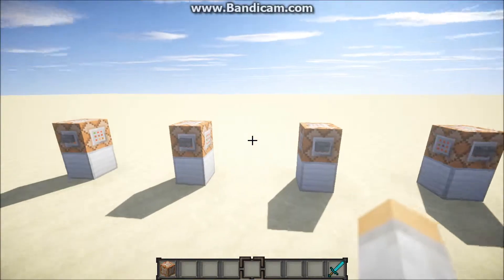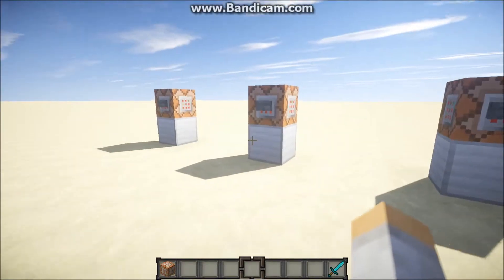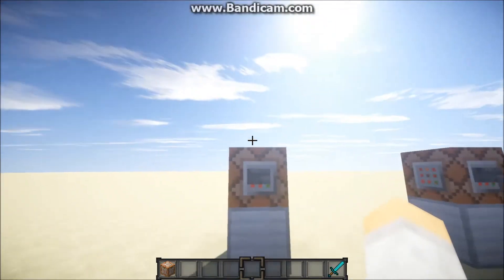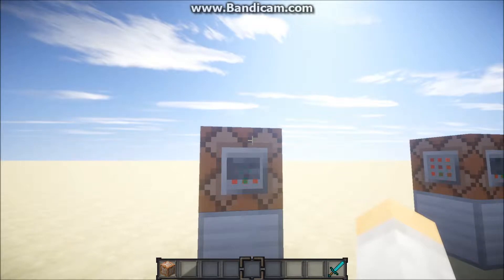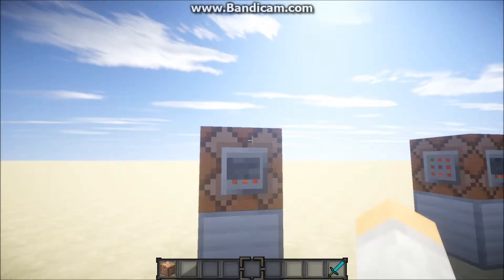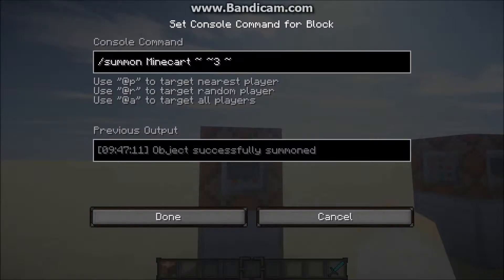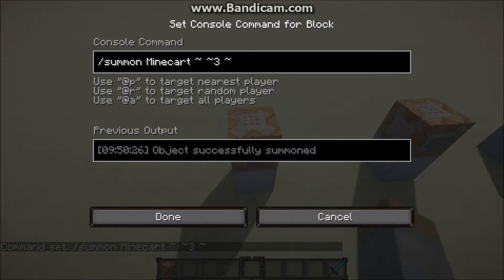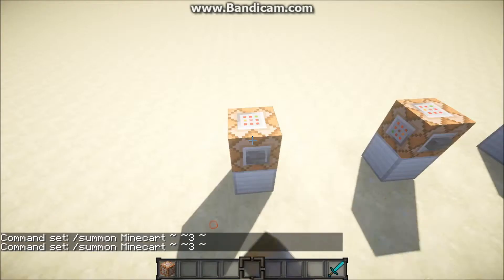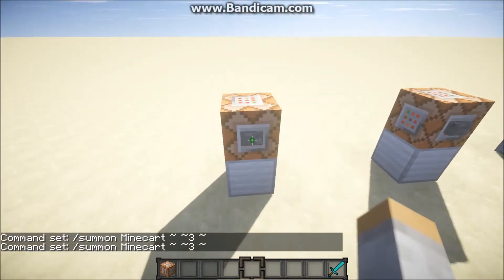Hey guys, what is up, Waffle Nation here and I'm going to show you a pretty quick tutorial on some really cool commands. As you may know, sand is actually not a block — falling sand at least — it's actually an entity. So when it's falling it's not on its grid. You may know of the slash summon command; for example, we're going to summon a minecart right here. It's very simple: summon minecart and then your coordinates, which is just three above the command block.